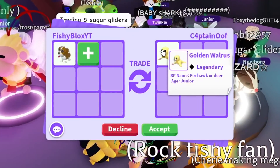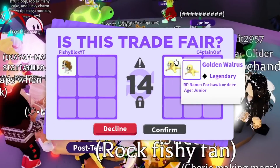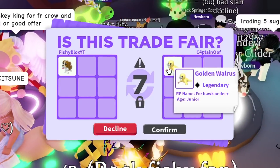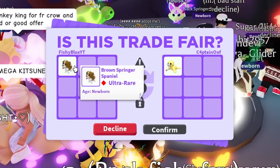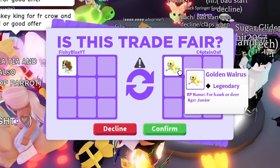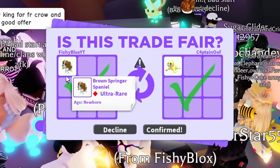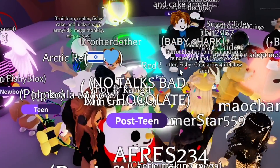We have Captain Oof and they put a Golden Walrus. It's a legendary pet from the Christmas event — not the most desirable legendary, but it does have some value. Some people do like the Golden Walrus. I'm going to hit accept. And there we go — we just traded the last brown Springer Spaniel for a Golden Legendary Walrus!